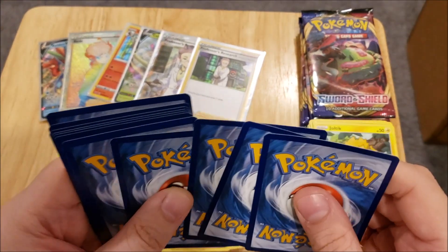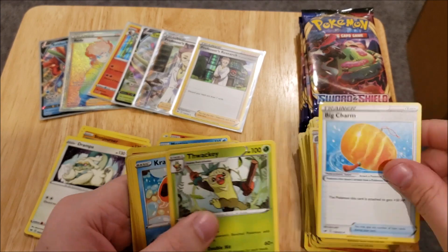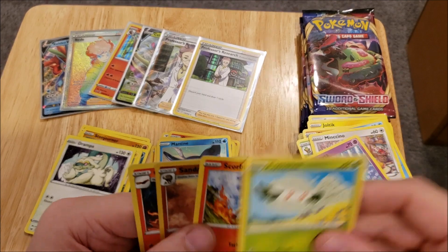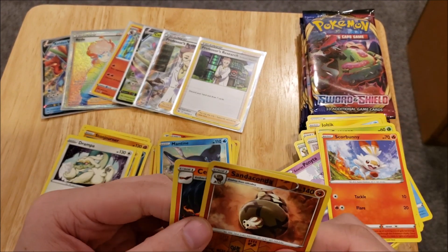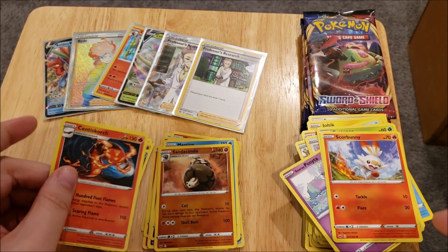We have an Energy, Rhydon, Big Charm, Flaaffy, Krabby, Mincino, Galarian Ponyta, Cottony, Scorbunny, a Sandaconda Rare Reverse, and a Centiskorch.